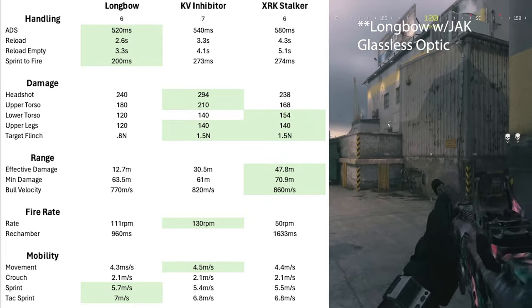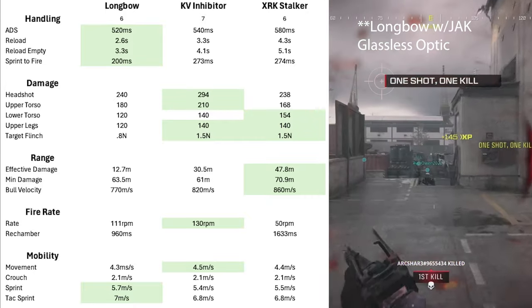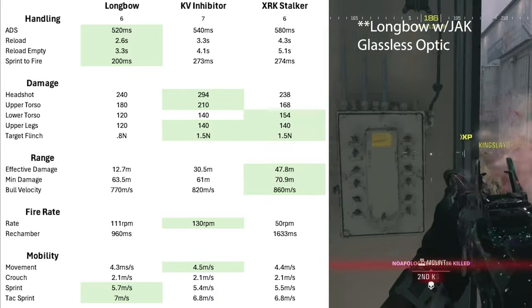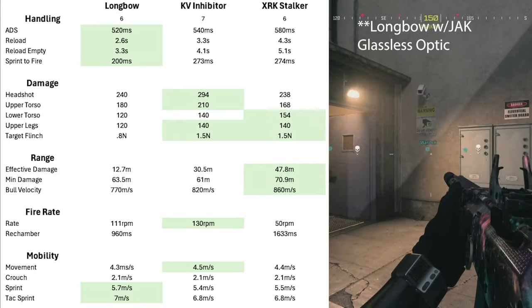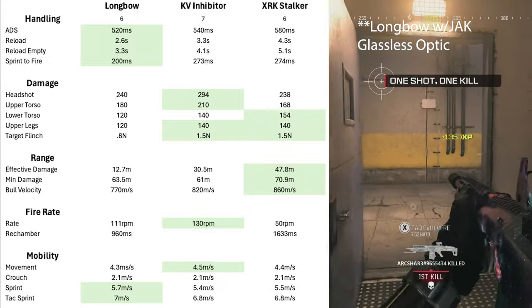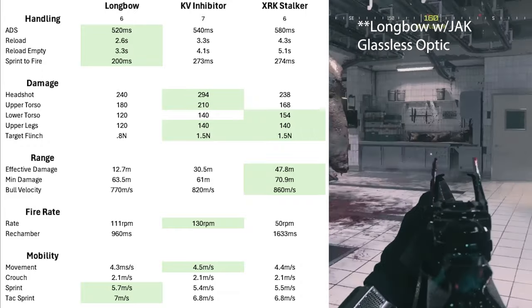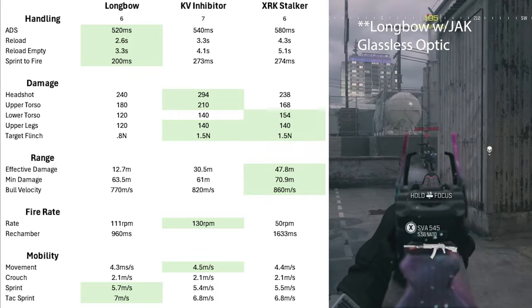When we look at damage, the Inhibitor and Stalker take the cake there. All three — Longbow, Inhibitor, and Stalker — are one-shot kills to the head and upper torso. The Longbow falls off at the lower torso and upper legs, whereas the only one-shot kill to the lower torso is the XRK Stalker. The Inhibitor and Stalker deal more damage to the upper legs than the Longbow, but still they're not one-shot kills.